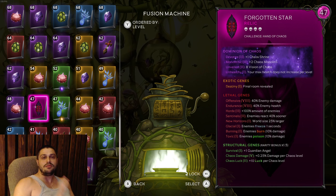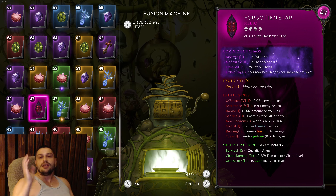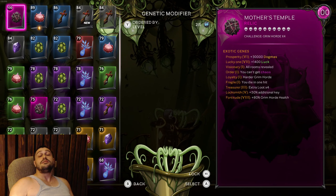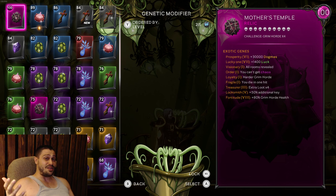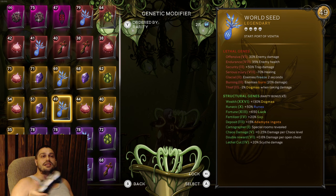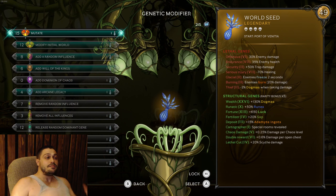How should you play if you're a beginner? Start with white maps, then green maps, then blue maps. Do one skull white, then one skull rare, then one skull legendary, and then transfer to two skulls. Same principle: white, blue, legendary or epic if you have one, until you learn the game and can transfer to five skulls and above.